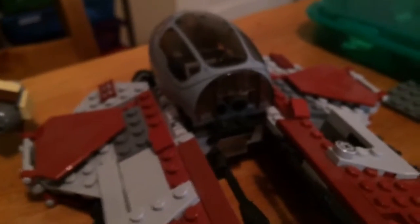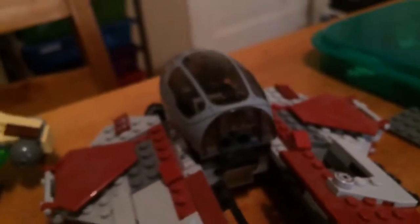Now onto the vehicles. We have two Command Posts, we have the Skate Pod, a Box Feeder, a Genosis AT-AT, a Microfighter Rookie Gunship, and Obi-Wan Kenobi's Starfighter.